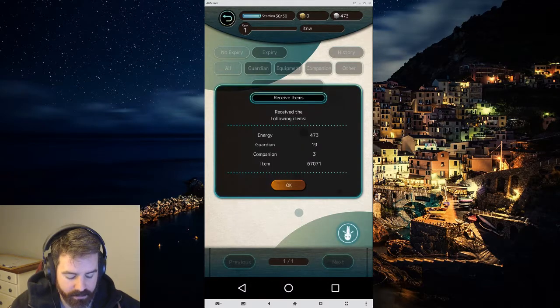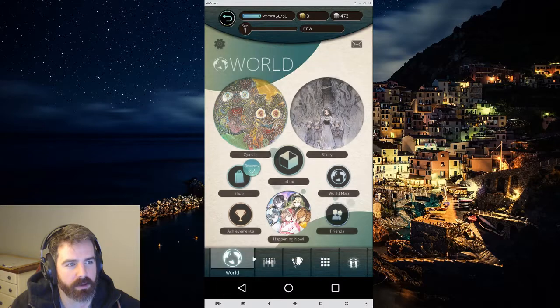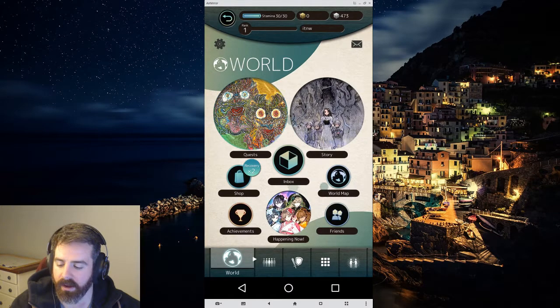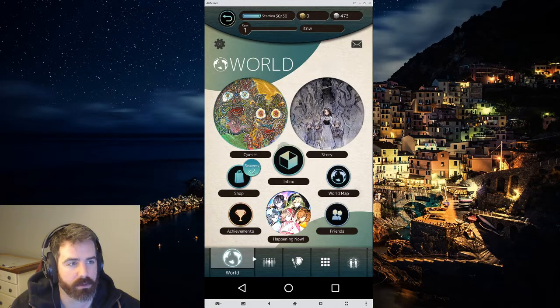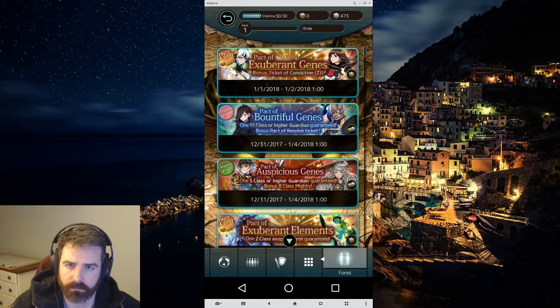Happy New Year's — it's New Year's Day today. Normally I do these giveaways Thursday and then give them out on Sunday, but I wasn't ready to do it Thursday. So instead, today's Monday and we're going to give away the account on Friday, which would be a cool way to start the weekend. That's everything for the housekeeping, so let's go check out the banners real quick.